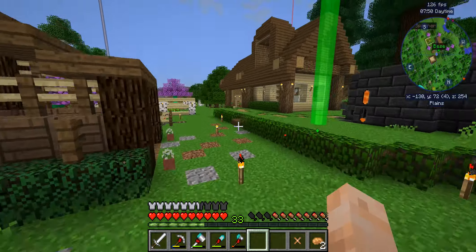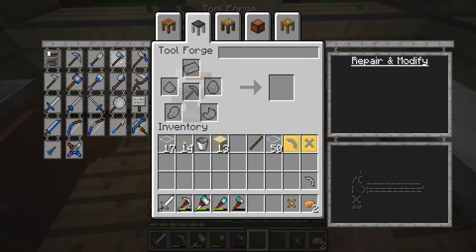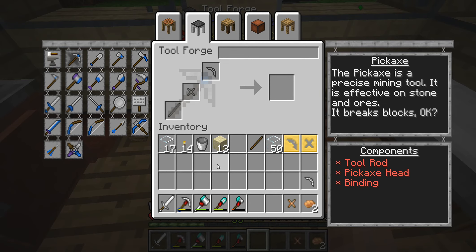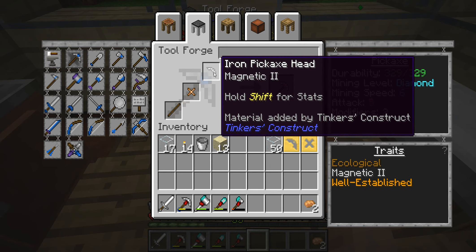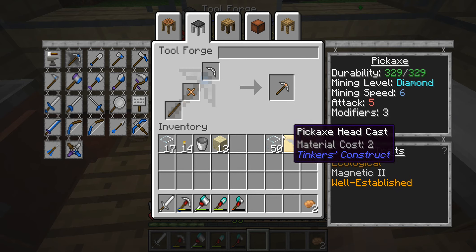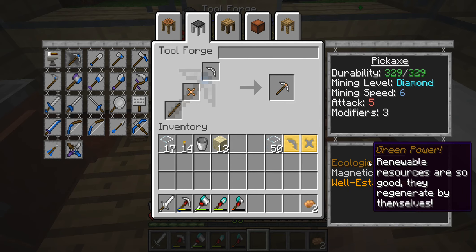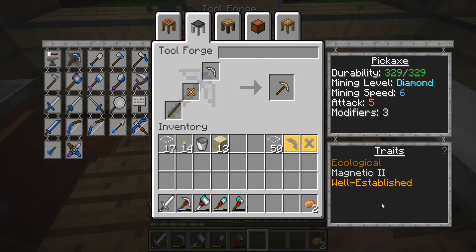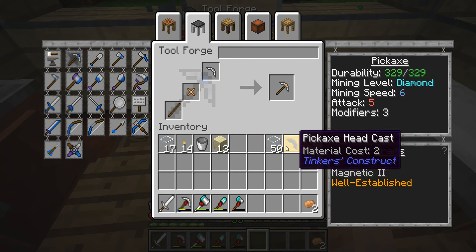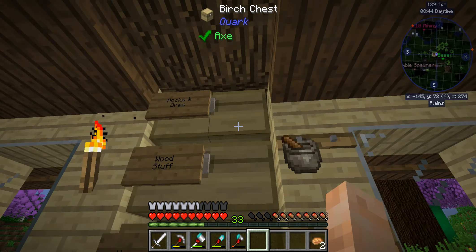This should not be very difficult to do. The hard part is going to be getting the obsidian. I'm going to make this pick a little bit differently. We're going to keep the wooden tool rod because it heals itself. We're going to use a copper binding - that gives us XP every time we break something with it. And we're going to use the iron head because it says magnetic two, which means it pulls things towards us just like we were holding a magnet. So it's got all those traits: ecological, magnetic two, and well-established. Renewable resources regenerate by themselves. Hitting things attracts nearby items - that means if something falls too far away, the next thing we break will pull it towards us as well. That means when you're out mining, it becomes an automatic XP farm.